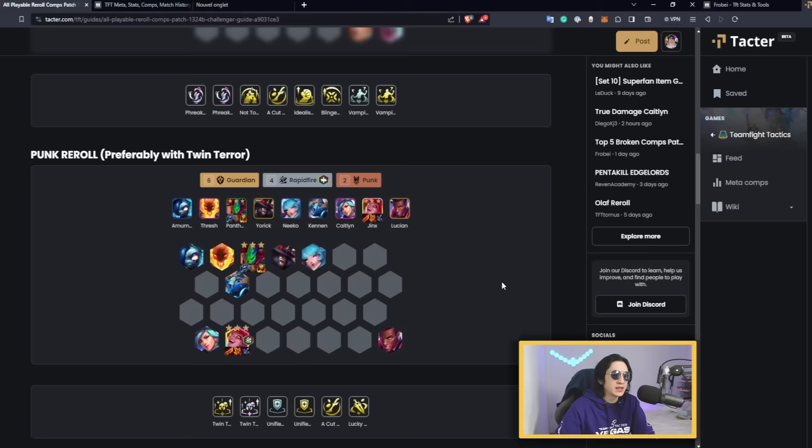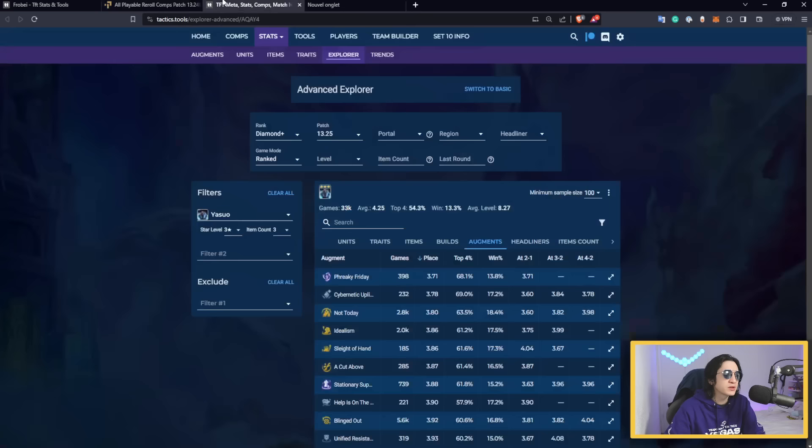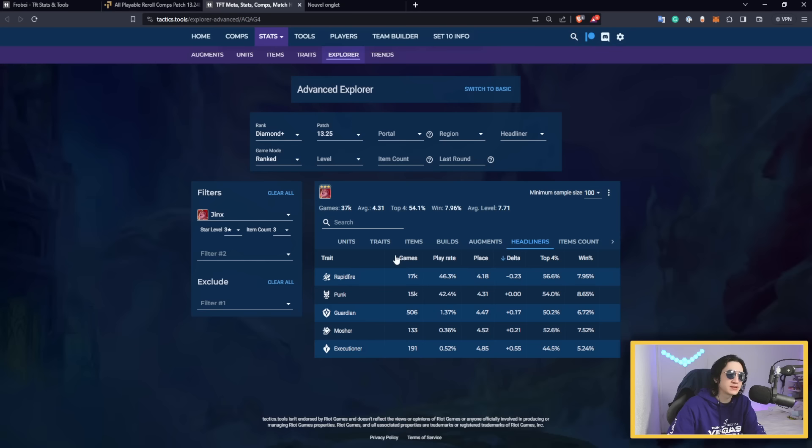For one-cost re-rolls, this is something I usually avoid unless you have Twin Terror. Without Twin Terror, you can play six Guardian and four Rapid Fire with Jinx 3. With Twin Terror you stay at four Guardian and two Rapid Fire. Jinx re-roll is best played with the Rapid Fire proc — the stats say it gives a much higher chance of a good game. With Punk you're gambling: play it safe with lower win odds, or gamble on six Punk which is the real win condition.